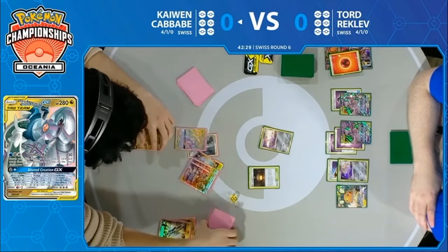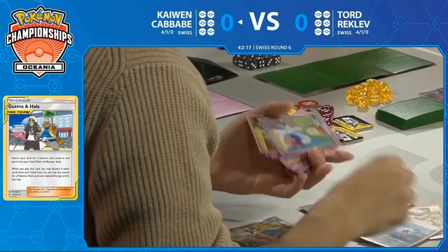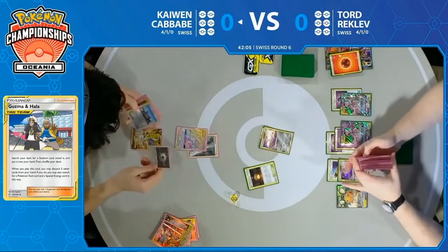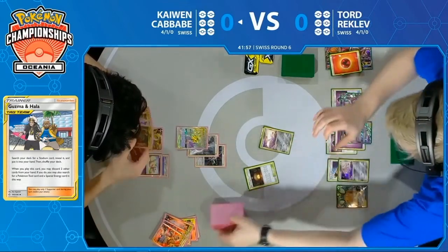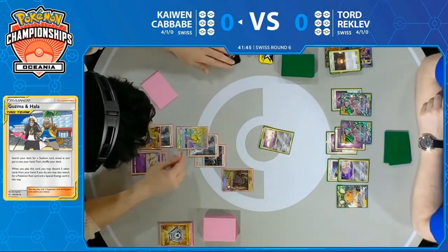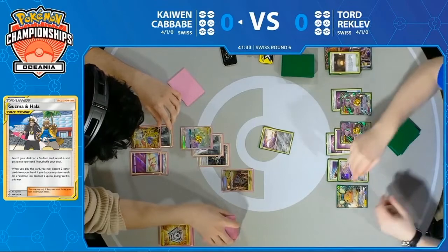How about all of these extremely foiled out decks, especially Kaiwen's here? It's a thing of beauty — this makes me wonder why I use my paycheck on my mortgage. Now, a rainbow energy onto that Arceus Dialga Palkia tag team — that's going to mean an Altered Creation before this turn is over. First a counter stadium, though. Now we're starting to see this energy start to flow for Kaiwen. The GX marker gets flipped face down, which means Altered Creation GX. From here on out, an additional prize card will be taken whenever Kaiwen takes a prize, and he's going to be dealing 30 more damage.